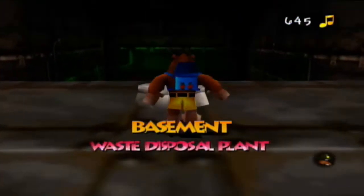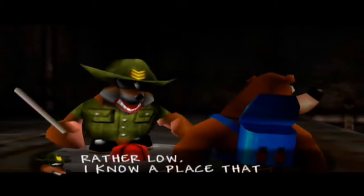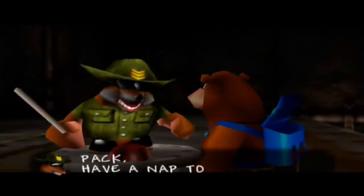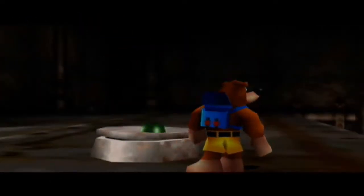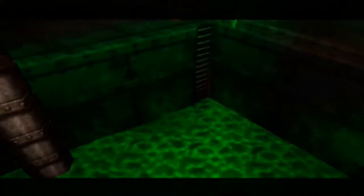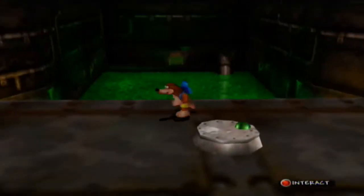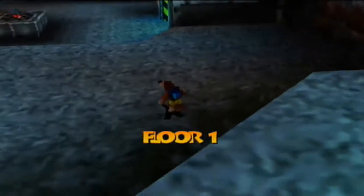Inside the waste disposal plant we will once again find Jam Jars. Snooze Pack: when you're feeling rather low, left trigger or right trigger followed by right stick right removes your pack - have a nap to get energy back. That was the longest speech I've heard from Jam Jars in this game. If we step on that switch the toxic waste levels will rise, and across the pool we will see a Jiggy encased in a cube. But if you set foot in toxic waste you will get burned and take damage, so we're going to leave it for now and come back once we learn the right move to cross the pool safely.